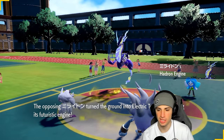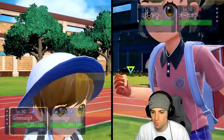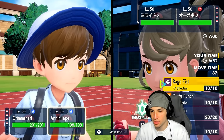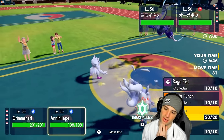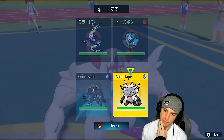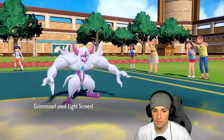Do I Light Screen, Bulk Up, or just attack? I could see Follow Me popping out here, so I'm going to go for Drain Punch and Light Screen. Grimmsnarl's gonna pop off the Light Screen. Meiradon goes for Volt Switch pivot — that's fine. Bulk Up would have been good but I was scared of Electro Drift.